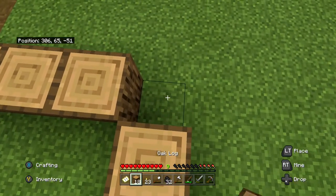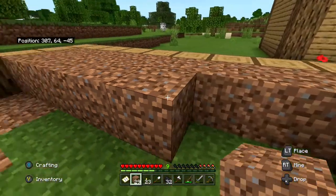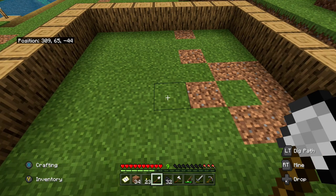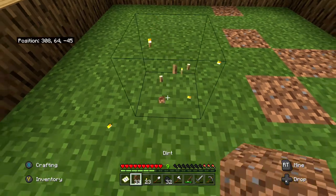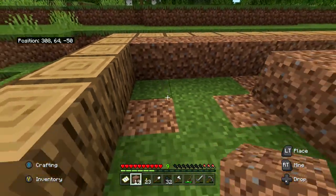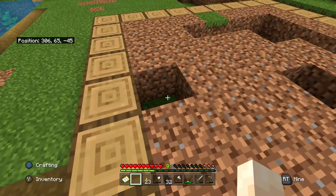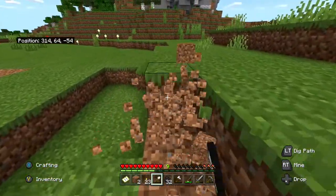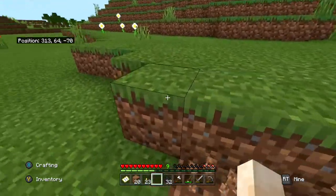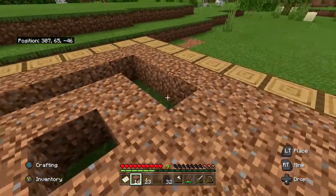We're going to put the base there, and then take the dirt and fill up this area. We are actually going to use water right in the middle — probably right here. We're going to leave the center spot empty and fill the rest with dirt. The reason we leave that one empty is so that when we start growing our potatoes or carrots, the water will hydrate the rest of them. It will grow a whole lot better and a whole lot faster.